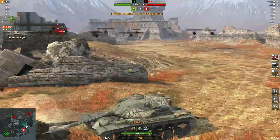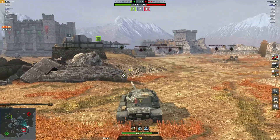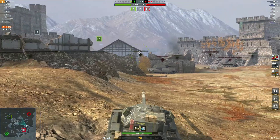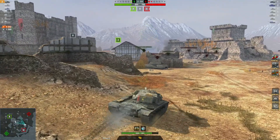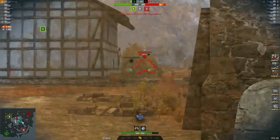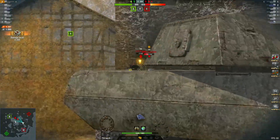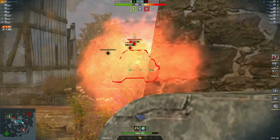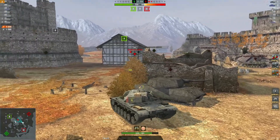Now he's one versus three — made that one versus two. Still plenty of hit points, so he should be able to do this. Pushing back towards B. Nice shot there, GG. Another nice shot — that's 4699 damage.